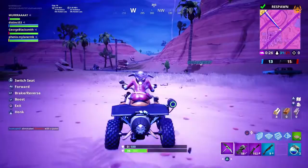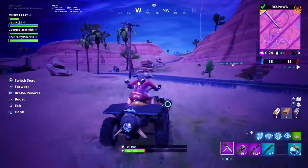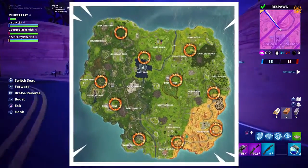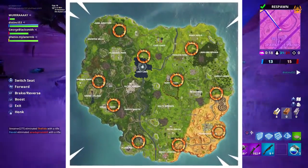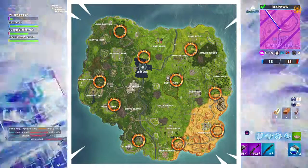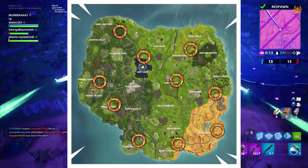Now on to the good stuff — where are all these locations that you need to go to find the flaming hoops? We're going to put a map on screen right now. You guys can pause this or just play along with the game and have this running in the background. This will show you all the locations of where you need to go.